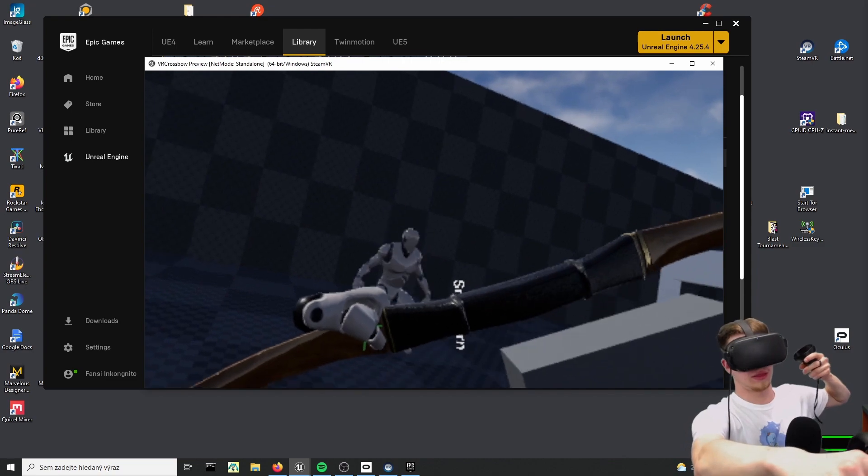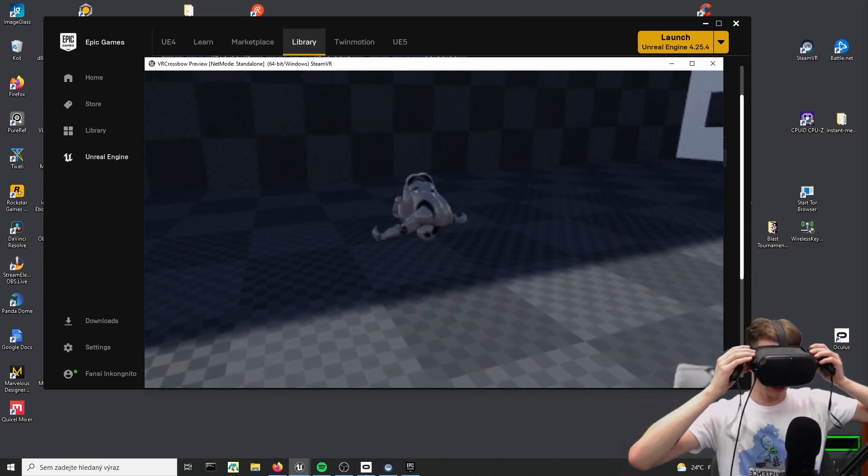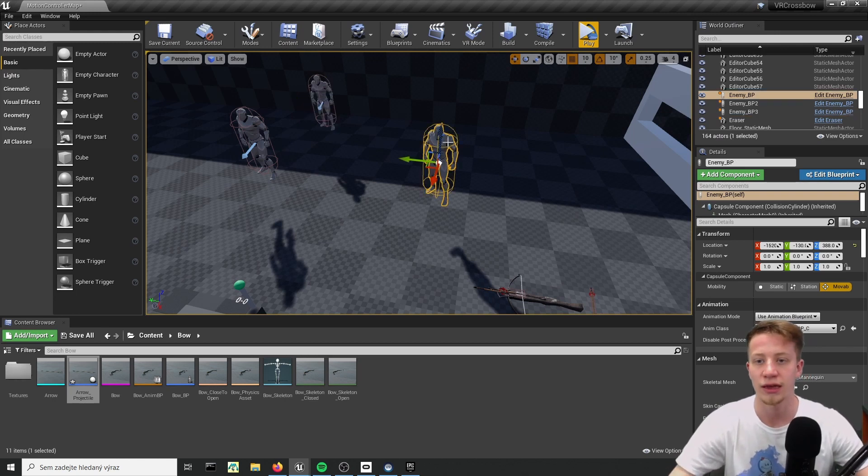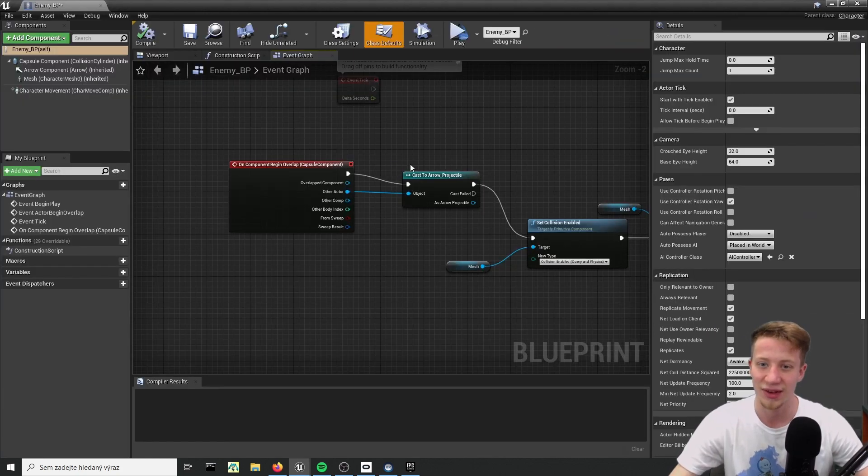I should be able to hit him like that. Look at that. That's pretty cool. But you could have seen that he was just kind of laying down because we didn't have any sort of push or impulse - that's exactly what we are going to add.